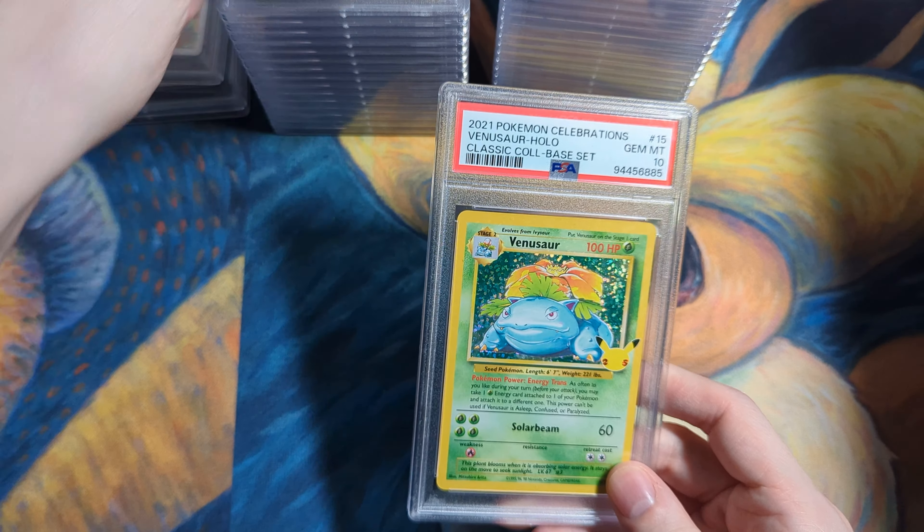Some General Mills cereal box cards — I think I have more of those. Next up, these are some of the best grades in the submission: the 151 illustration rares. I go through a lot of these cards, and honestly most of them have whitening on the back or something. It's really hard to find them without any white dots in the corners. Wait, this almost looks like there's something in the center — is that a print line? Hit the 10 though. Those are some beautiful cards, one of my favorite sets. Just sells really well for me; I love stocking those cards on my eBay store.